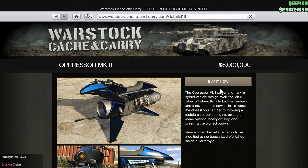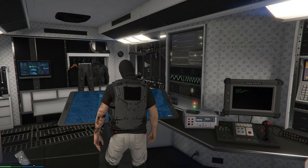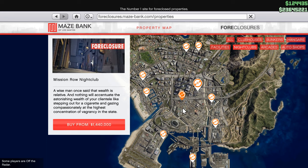To unlock the Oppressor MK2 trade price, you need to complete 5 client jobs in Terrorbyte. But to buy Terrorbyte, you need to buy a nightclub, because you need a nightclub to buy a Terrorbyte truck.